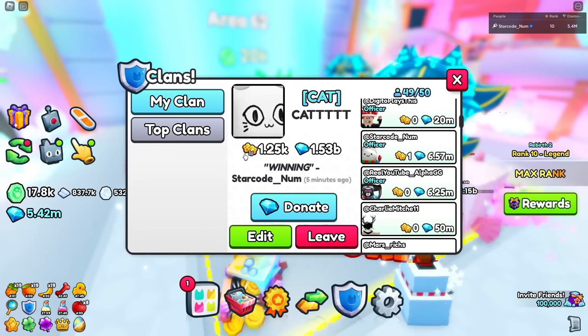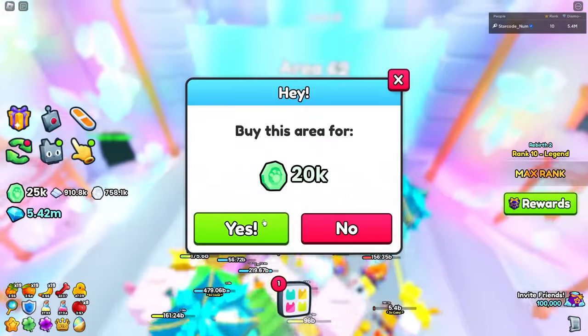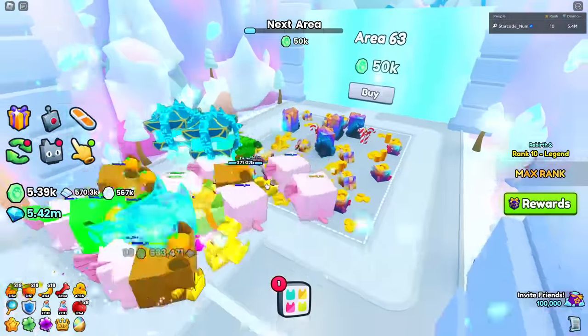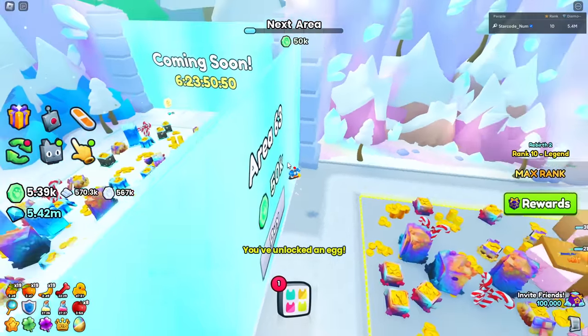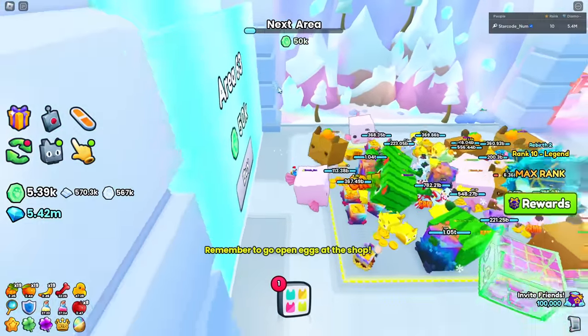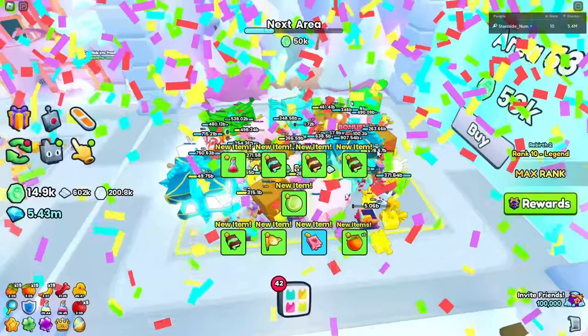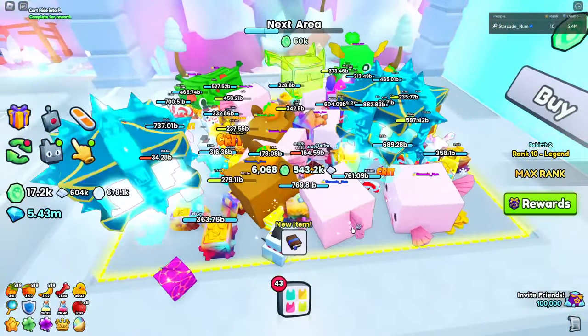It looks like every clan is organized by regions, which is pretty cool. Our clan is currently number six but soon we'll be number one. Let's go to the next area - area 62. Then we have a new countdown. Let's open some gift bags and see if we can get anything good. I want an ornament but I have no idea how to get one.